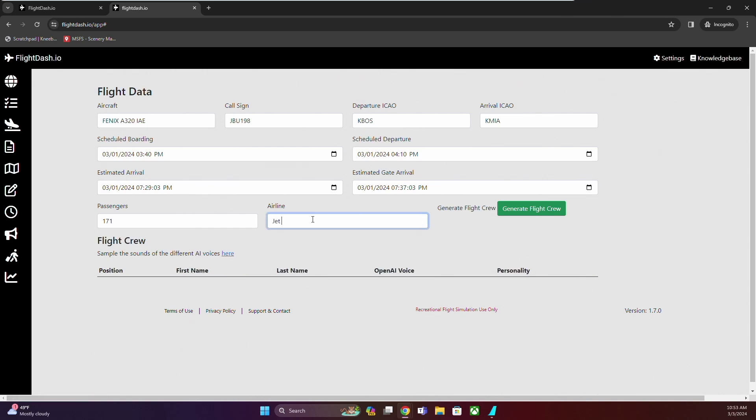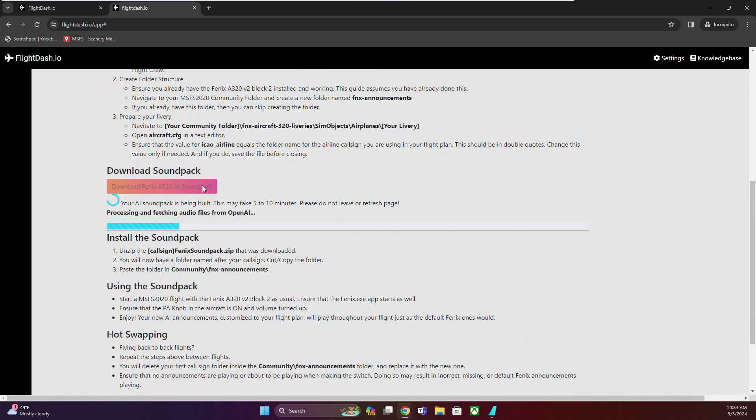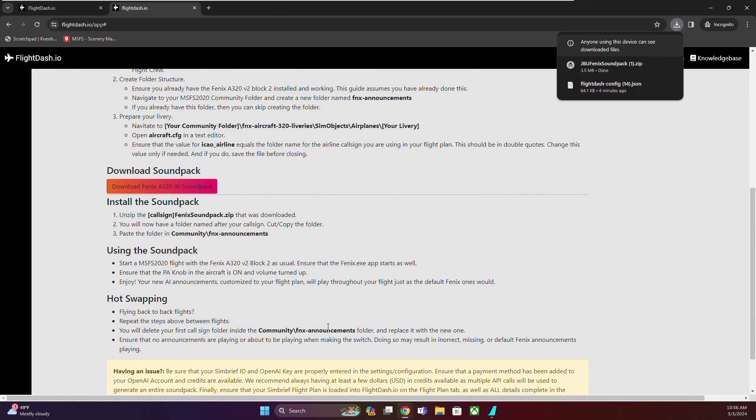Yes, even if it's a custom one you've dreamt up. Generate a cabin crew, personalize their names, and craft their personalities. Your lead flight attendant will be the voice of your Phoenix sound pack. Download your sound pack — within minutes, you'll have a folder ready with Phoenix sound files for your next flight.